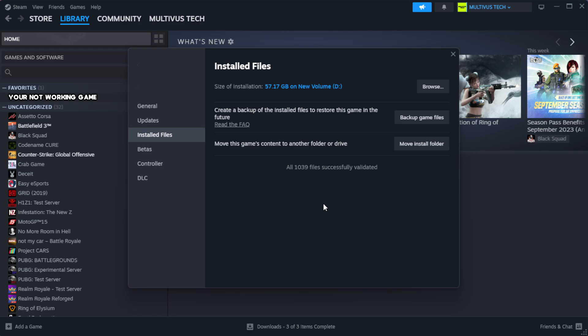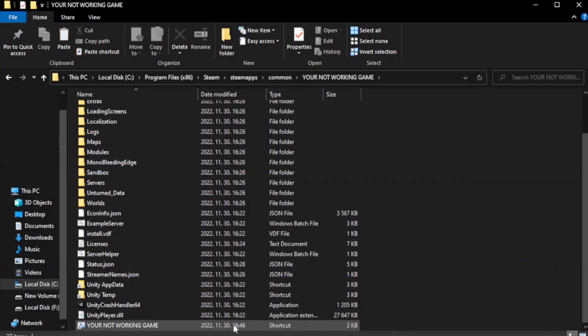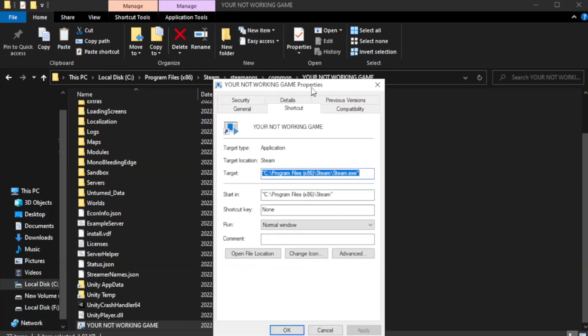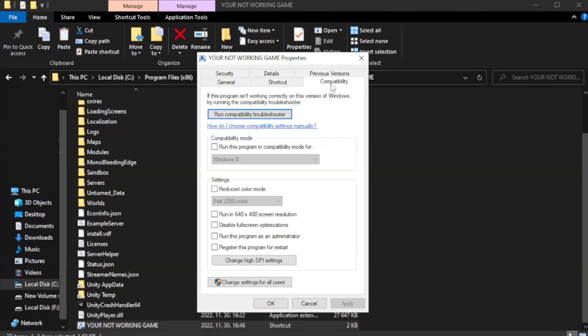Wait for the process to complete, then click Browse. Right-click your not-working game application and click Properties. Click the Compatibility tab. Check Run this program in compatibility mode, and try Windows 7 and Windows 8.